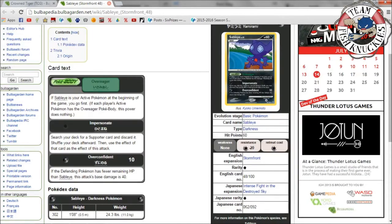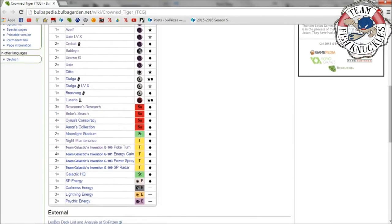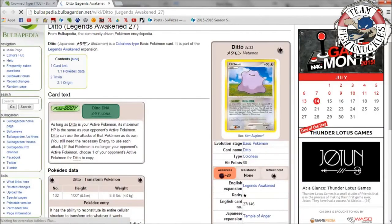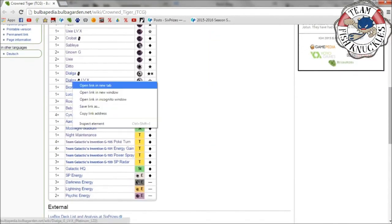We know Unknown G, we know Uxie. Now let's go over Ditto — this deck plays a lot of one-ofs, which is why I didn't really like SP decks back then, too techy for me. Ditto's Poké-Body says: as long as Ditto is your active Pokémon, its maximum HP is the same as your opponent's active Pokémon, and Ditto can use that Pokémon's attacks as its own — you still need the necessary energy. So you could copy Gastly's first attack to lock your opponent out of playing trainer cards, which is a pretty cool tech.